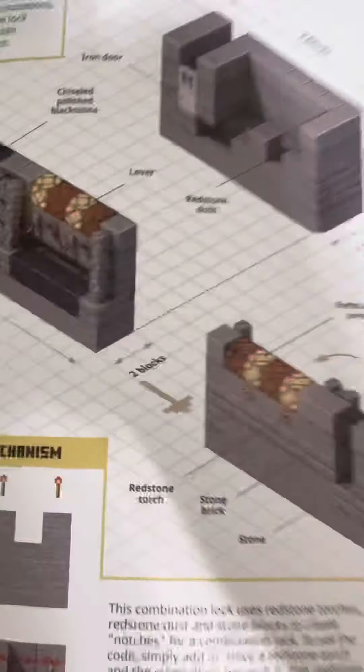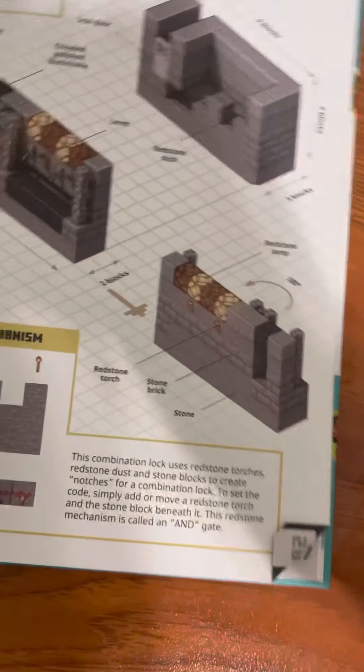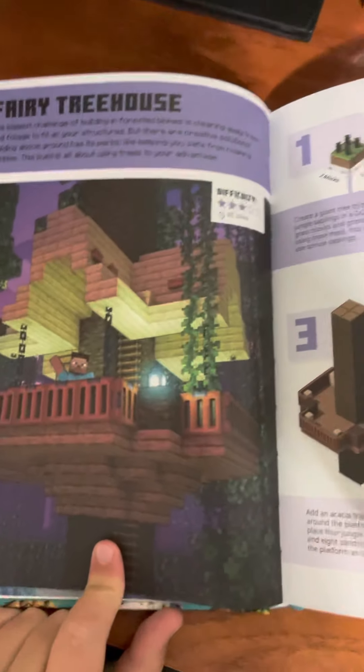Oh, I did this one. If you saw the Minecraft Bite Size Builds Part 1, we did the combination lock. Here it is. This did really nothing — there were no steps, which didn't really help me.